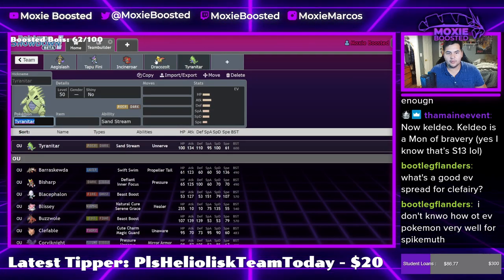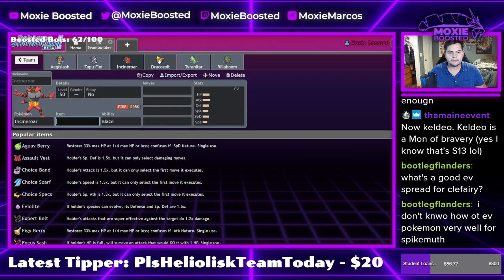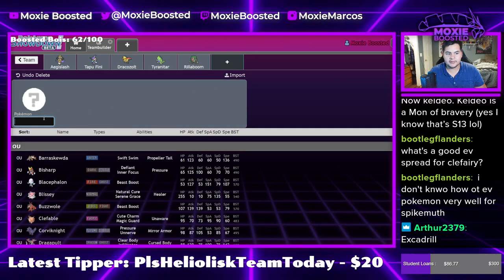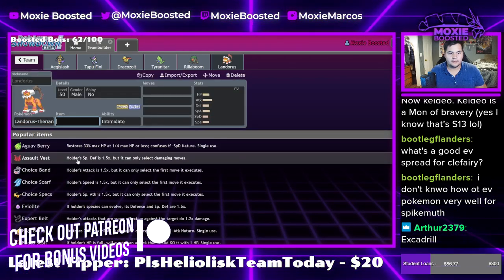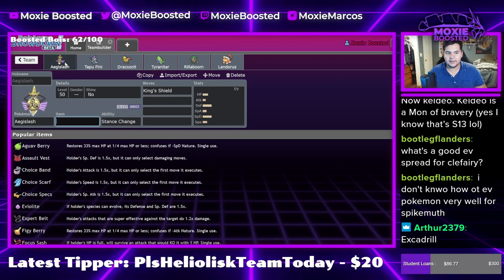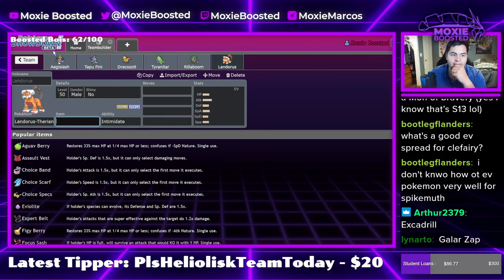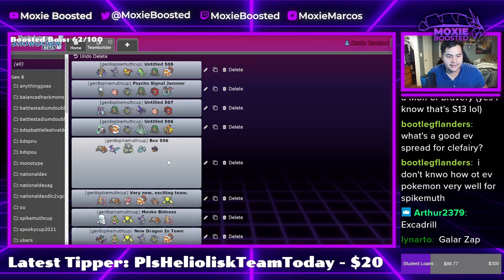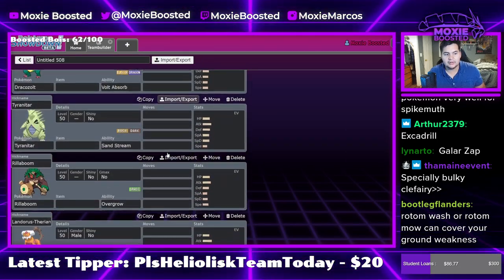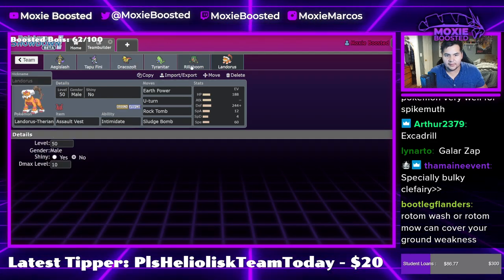I have a bit of a ground weakness if you haven't noticed, so maybe Rillaboom is the last one. We do have a huge ground weakness though — maybe I could drop Incineroar for Landorus. That actually might be better. That's actually really good — I like this, let's try this. I could do Galarian Zapdos, but I think I want to use AV Lando because I think AV Lando is a really good set. Anyone who says there isn't a good AV Lando set is a liar and a scoundrel. Also, I already have this Lando in game, so I'm going to use it.